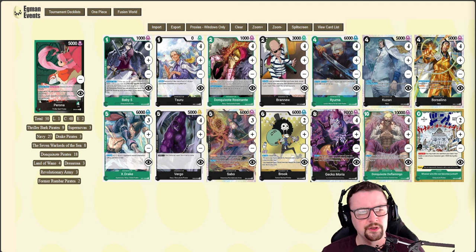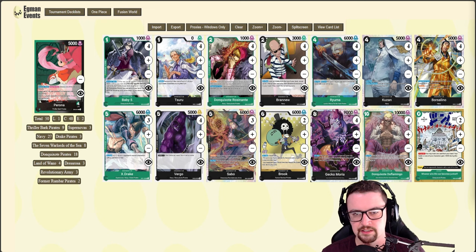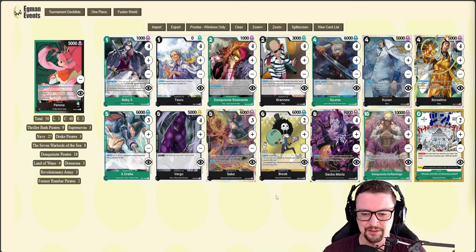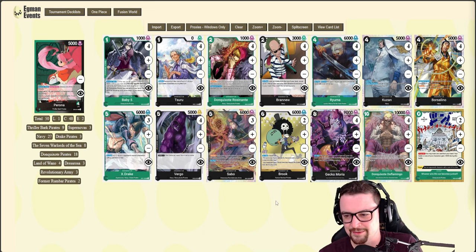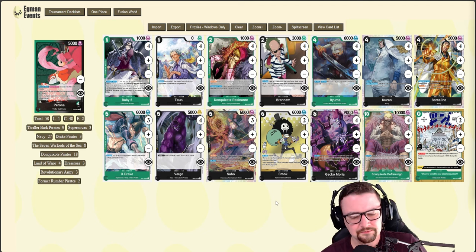I've really been wrapping my head around what we need to look out for now that we don't have Sakazuki as a threat, we also don't have Great Eruption in some lists, and thankfully we don't have to deal with Reject anymore. Reject is a card that definitely felt like it crushed my hopes and dreams in a lot of matches on the sim.